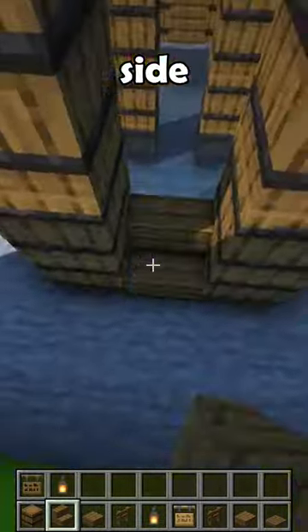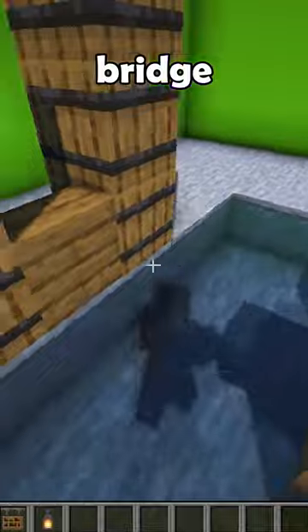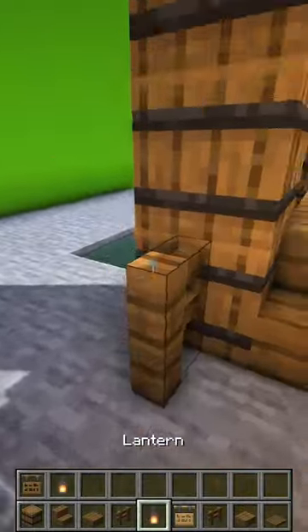Now place a stair on each side and connect them with planks to give it the bridge effect. It's effective, but it can look a lot better, so build a few lampposts on each side.